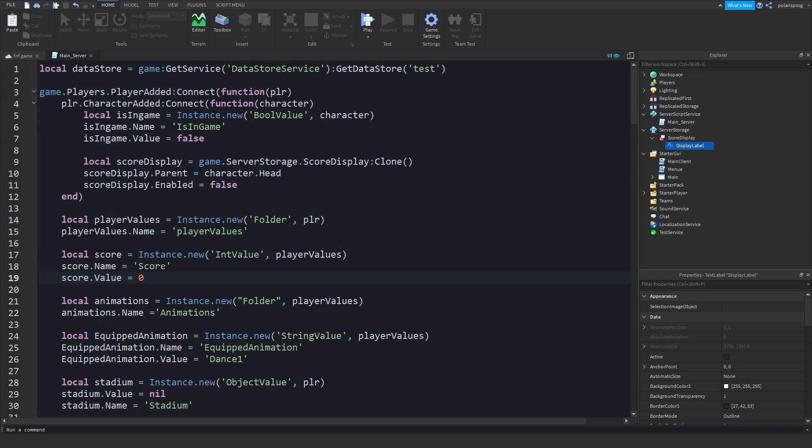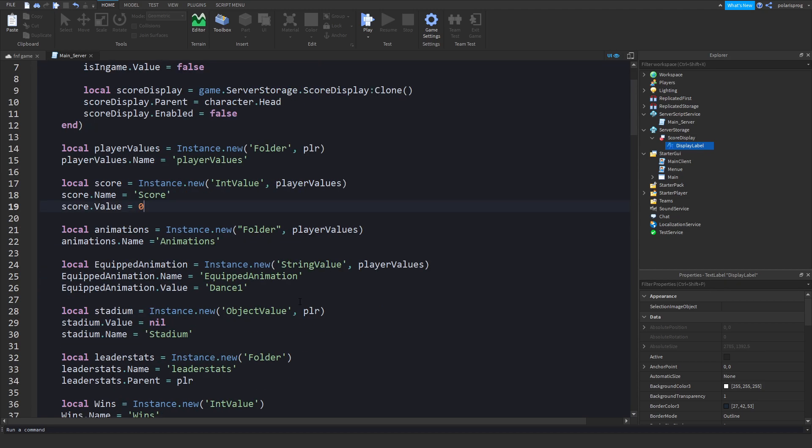We need to reset the player's score when they end the round. So we're going to do player.playervalues.score.value equals zero. That should fix it.